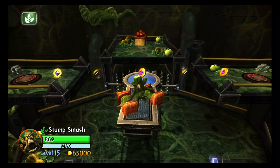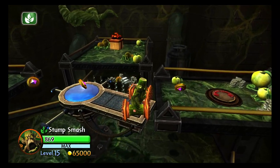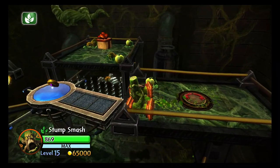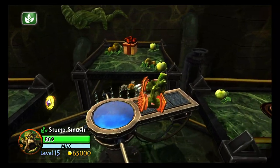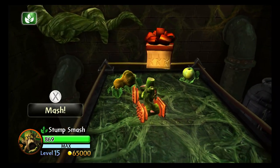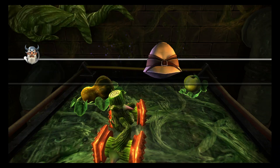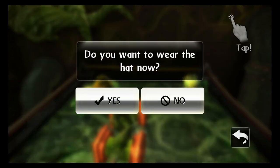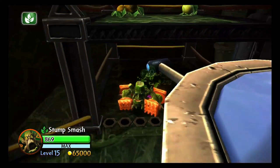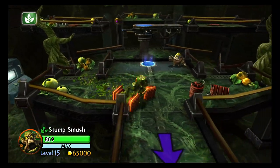Bounce up. I think there's a switch somewhere. So let's just get over here. Open up the present. Safari hat. We're good. Of course, you come down here, get some coins and money. And I think that's it. I could get stuff up there, but eh.